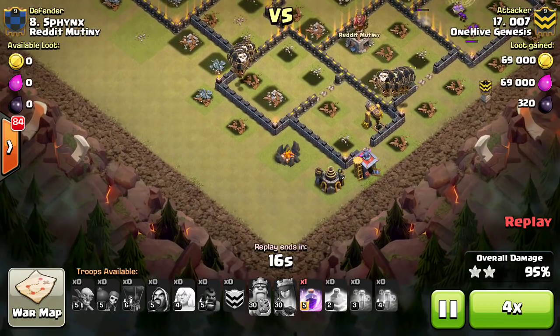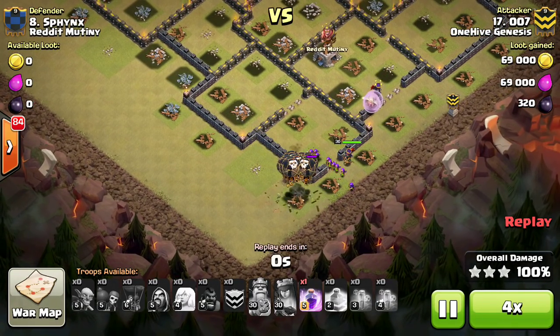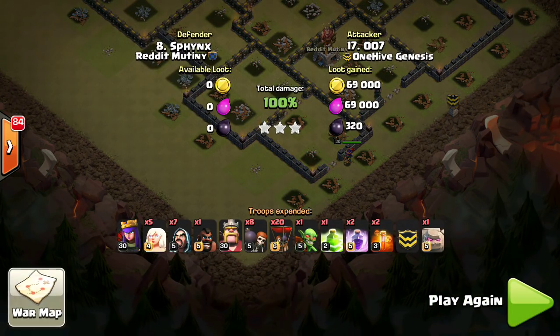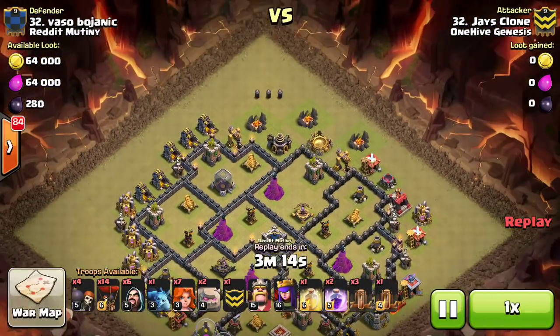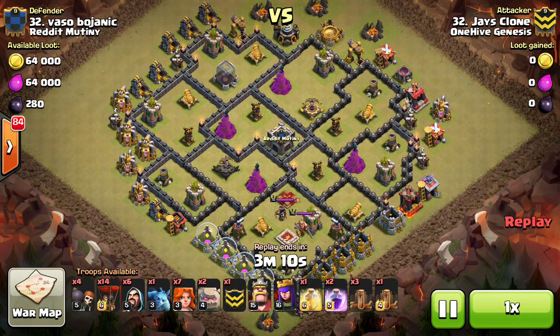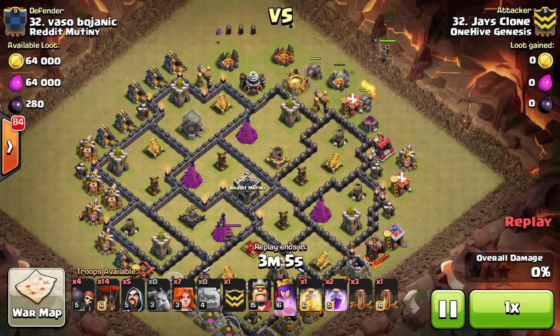Just got to get these last few at the bottom here. Then we'll take a look at a lower level Town Hall 9, because those are interesting to watch. It's kind of a unique game down there — a little bit different than higher level Town Hall 9, like you just saw there. All the way down to 32. I'm only showing two Town Hall 9s, just because we see them so much in every other video. So when I show some 8s, and when I can, I'll show some 10s and 11s.